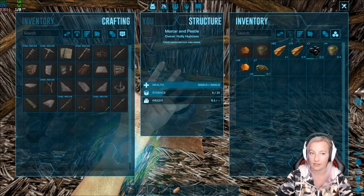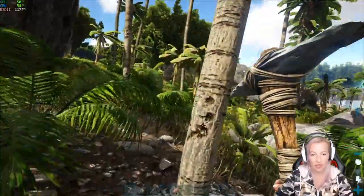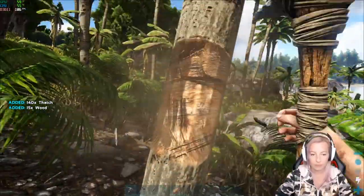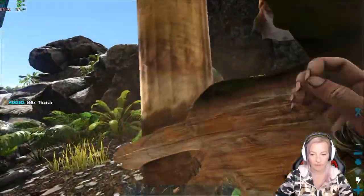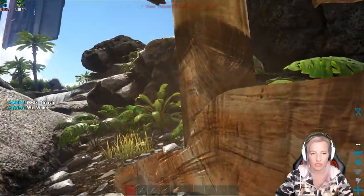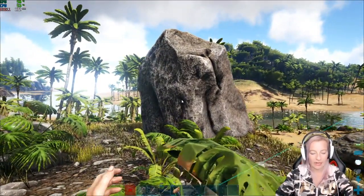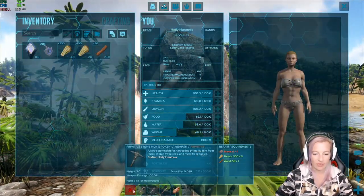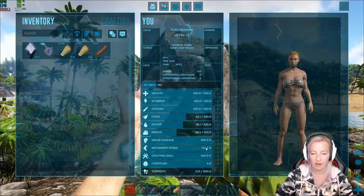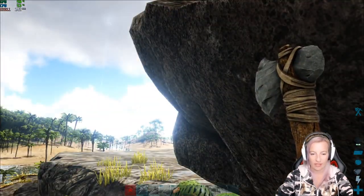Let's go out and get some stone and thatch — that won't take too long. Get a whole heap of this stuff. I might just grab a bit and then chuck it in our storage. Oh man, my primitive pick just broke! Crisis. If you hover over it, it'll tell you what you need in order to repair it, so I literally need one piece of stone.